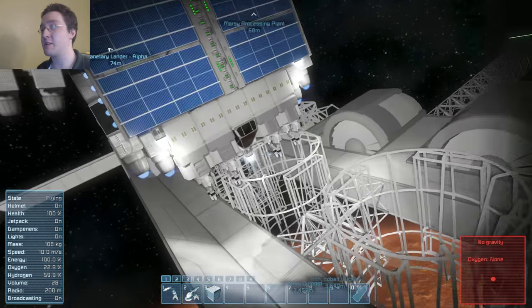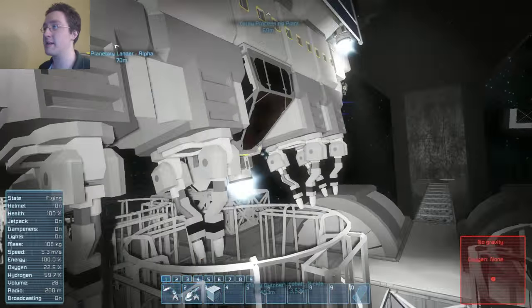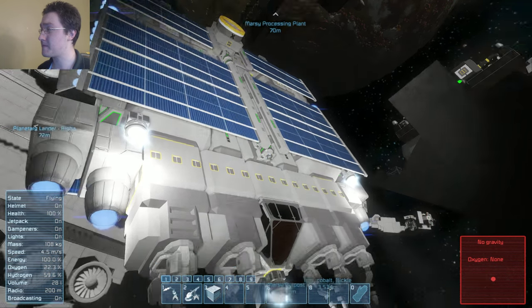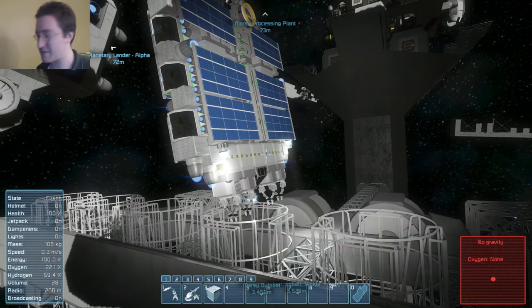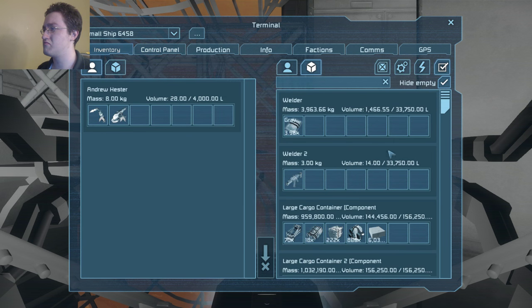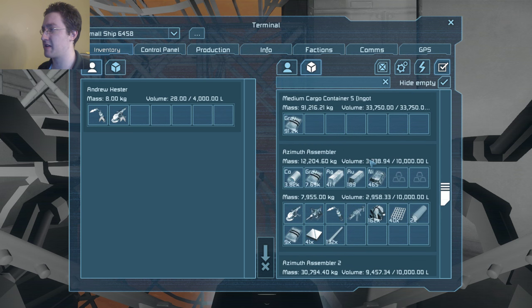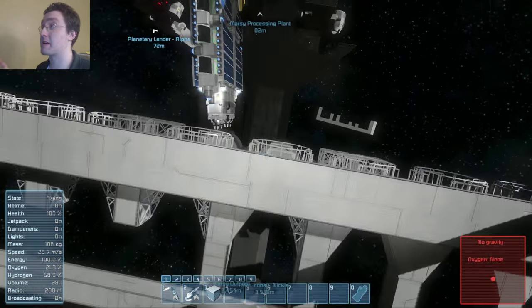In certain situations, like right here, I could easily weld this up right now - except I actually can't, because this doesn't have steel plates. It only has concrete and girders. Not a heck of a lot of everything else.